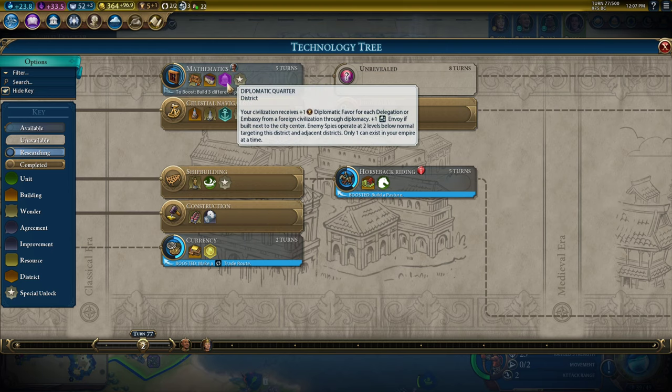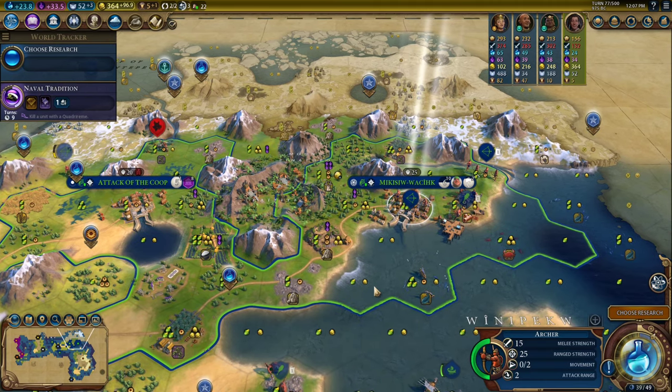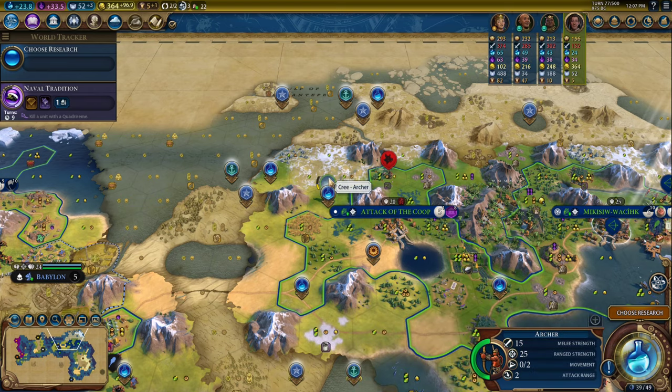I don't want to unlock districts because I don't want to raise the price of all of the districts. There's a very good district mechanic explained video by Potato, so I won't really go into that. I was going to move this archer back into home territory to heal up because I misclicked to move him.